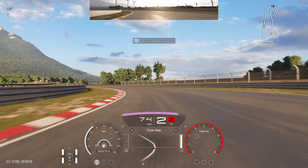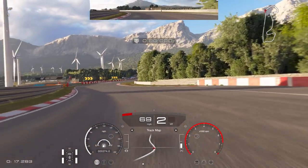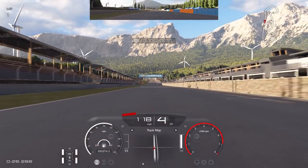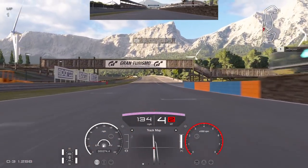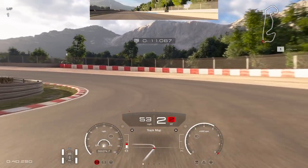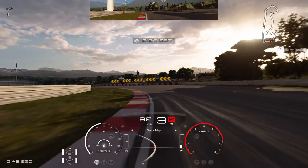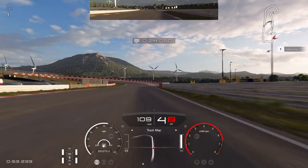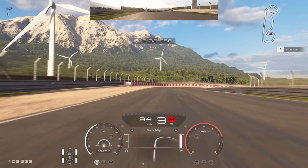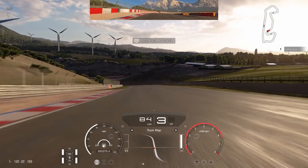Now circuit B — the medium-length layout. The track reminds me a bit of Blue Moon Bay Infield A. Starting with the long straight into turn one as usual, then the track deviates from the longer version. This feels more like a proper race track with the red and white curbs. Where it diverts, you go into a corner that's uphill with a slight bank — a very nice undulation. The elevation changes are quite noticeable, with gravel on the outside that could catch people out.